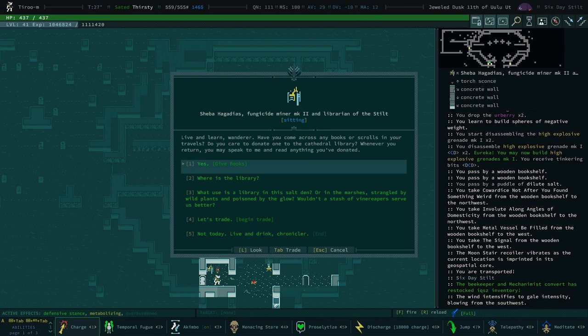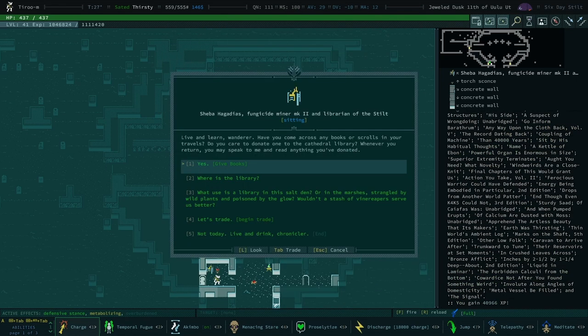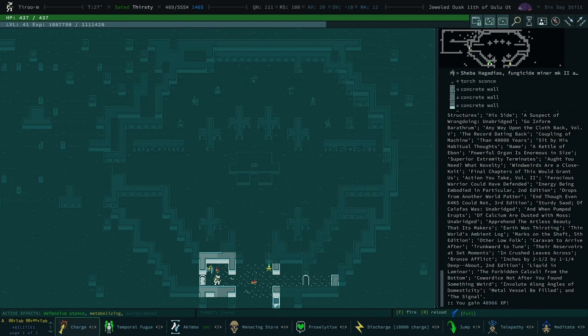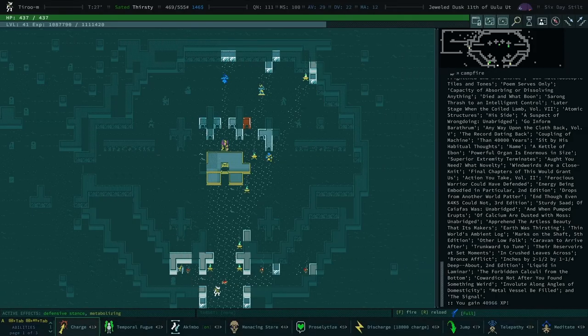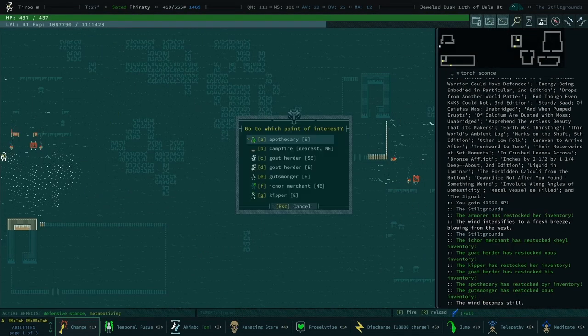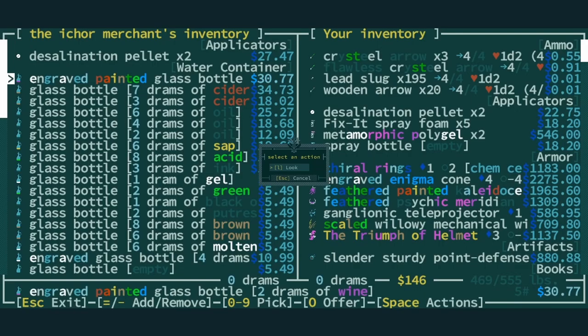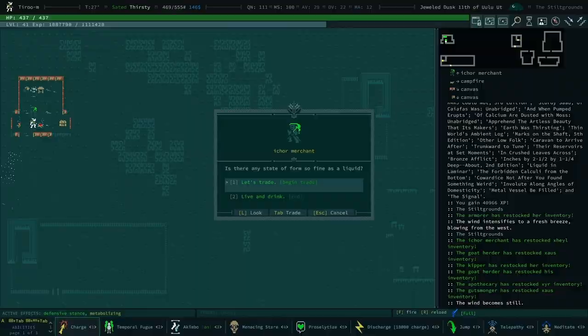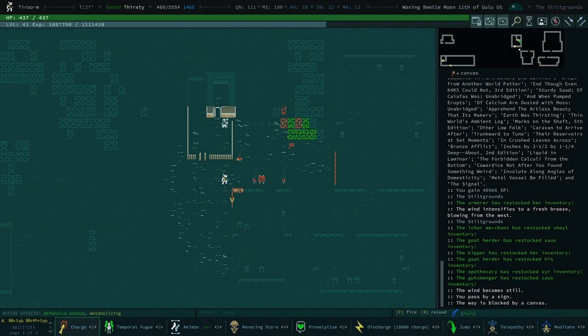He's at 40,000 XP — that's not enough to level, but it's like half a level. Why don't we leave it there — that's a good episode. As long as we're saying goodbye I'll check all the pictures — we didn't find anything anyway. No neutron flux. If you're enjoying the series definitely hit the buttons, and we'll see you guys next time. Take it easy.